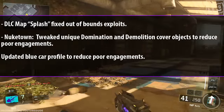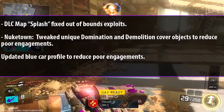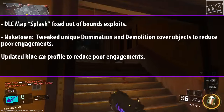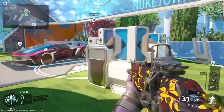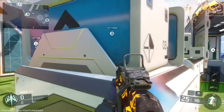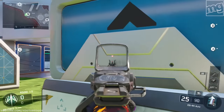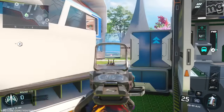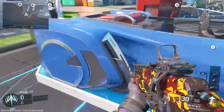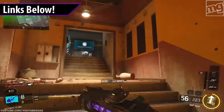For maps: the DLC map Splash had some out-of-bounds exploits fixed. On Nuketown, they tweaked unique domination and demolition cover objects to reduce poor engagements — basically this box here blocks that line of sight that was so annoying. They also updated the blue car — it's a little bit lower so more of your chest sticks out. I agree with these Nuketown changes; that line of sight was probably the most annoying on any map.